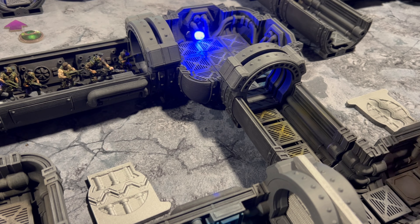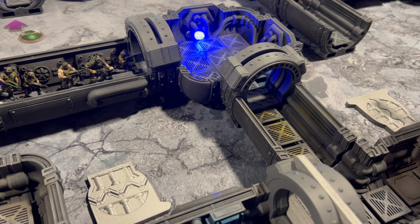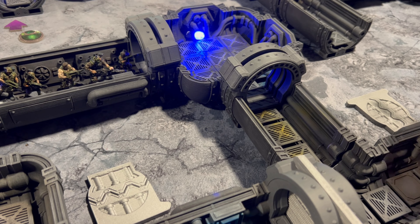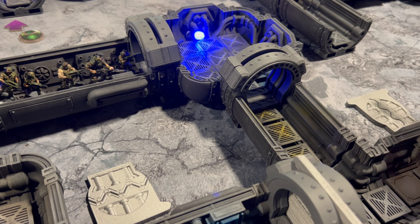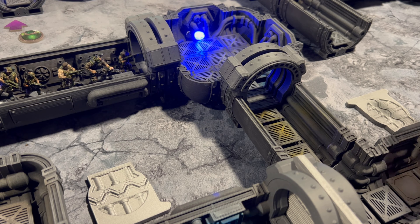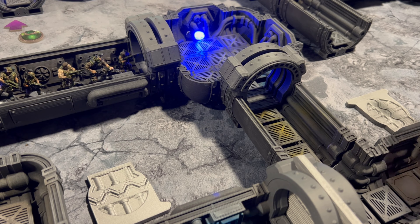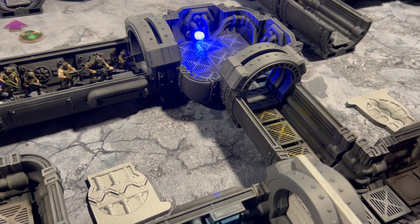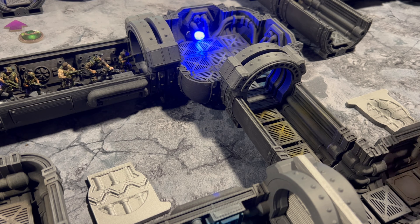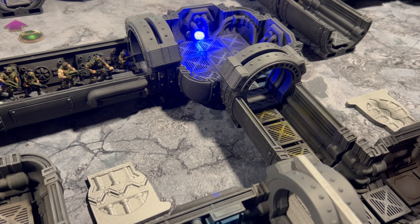Close combat! Let's see if our big flamethrower marine can do it. He rolls — two — and he shreds the alien. Okay, very good. He wants to have your flamethrower marine.